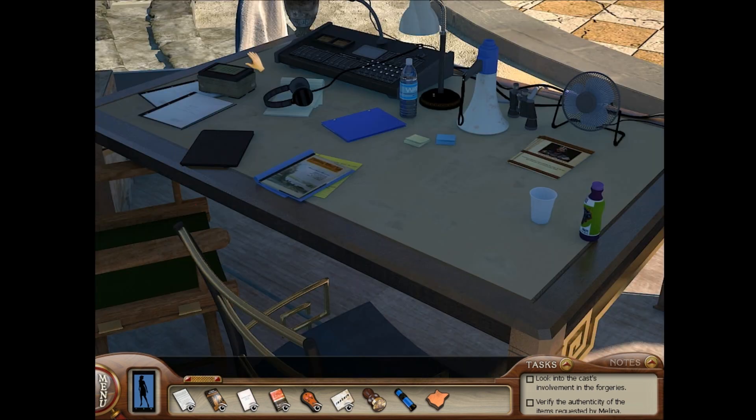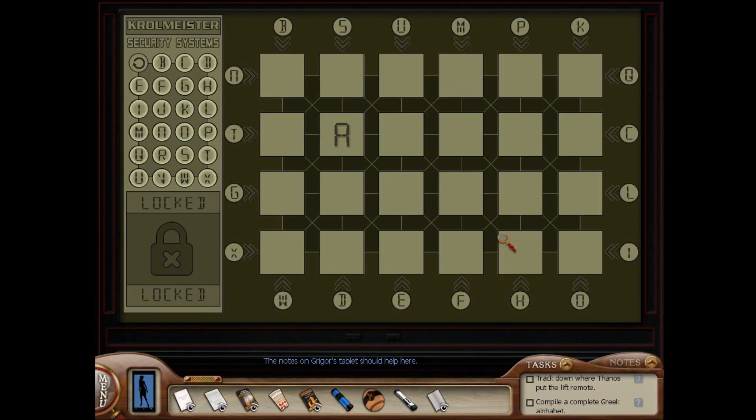We have this puzzle here. The notes on Gregor's tablet should help. You probably have to read Gregor's tablet before you can solve this puzzle. Basically, what you want to do is make letter connections. So A to B — it goes up left to B, then down to C, then down right to D, then down right to E, then right to F, then up to G.